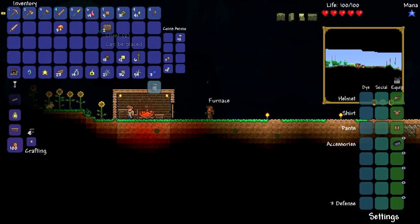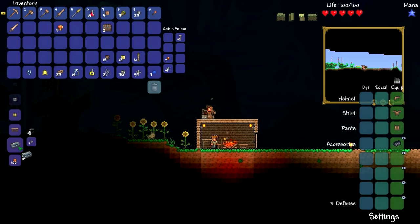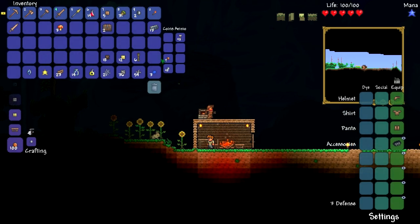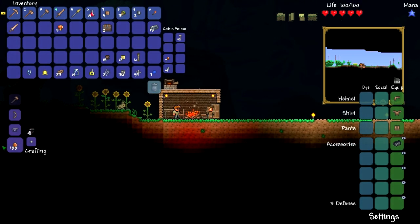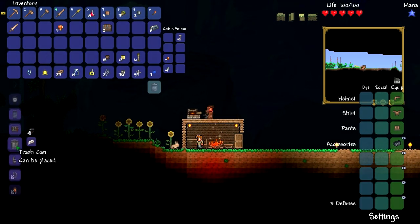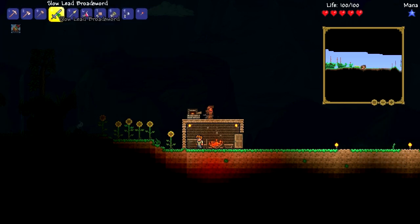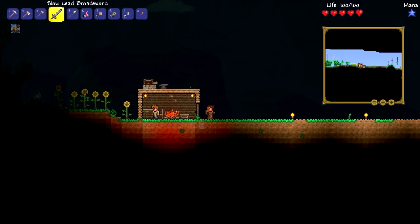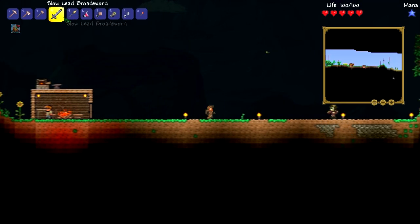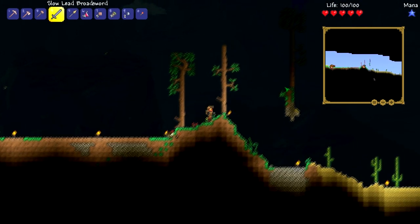Now we can make ourselves some lead bars, which is cool. And if we go down here, we can go ahead and make ourselves a lead anvil, so we can put that there. And then we can go ahead and make ourselves a lead broadsword, which straight away is a very good upgrade. I got a slow one — we still got 11 damage, but it just is slower. It doesn't matter too much.